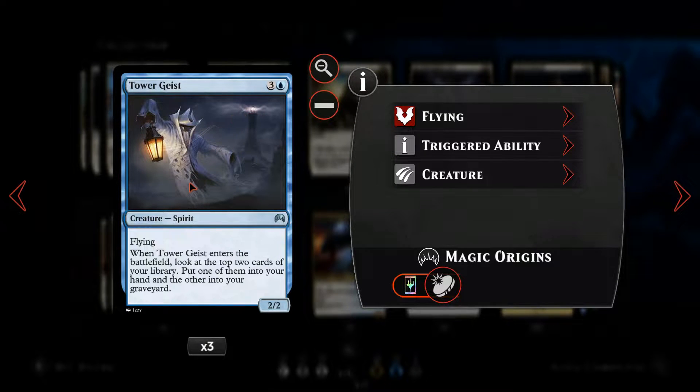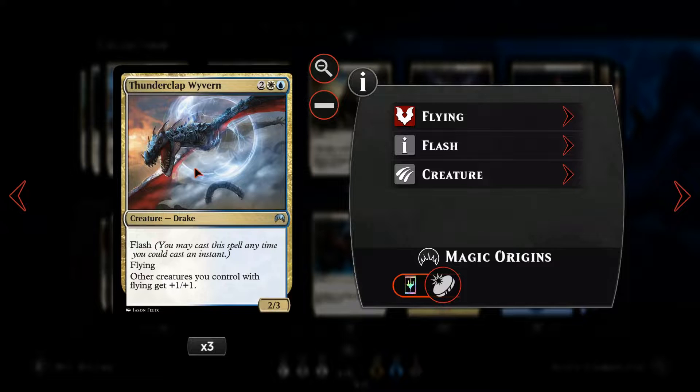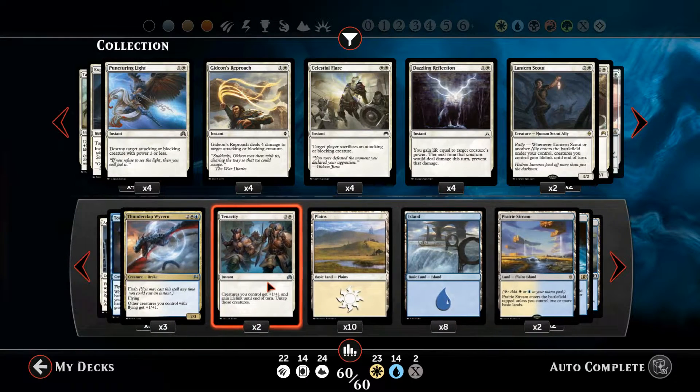Then we've got Tower Geist, another four-mana spirit with flying — it's a 2/2 — and when it comes into play we look at the top two cards of our library, put one into hand and one into the graveyard. Thunderclap Wyvern is the only non-spirit creature in the deck, but it's a flying deck so we need to include it. It's a four-mana flash creature with flying itself, and all other creatures we control with flying get +1/+1. We've got all three copies in the deck.